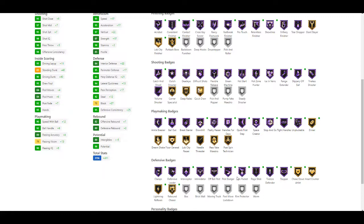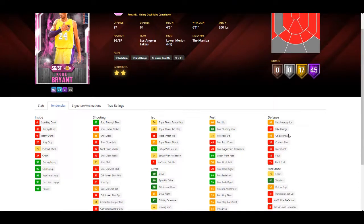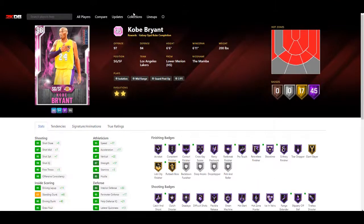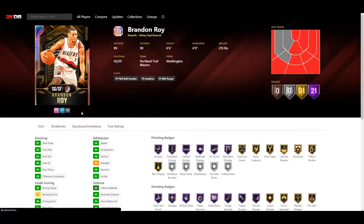He still has a 54 on box out tendency which is not good whatsoever, but it is what it is. Signatures - he has the base triple style, he doesn't have the pro weight moving behind the back, so Kobe's not the best dribbler. Overall, Kobe is a solid update but I don't think it's the best one - he's basically a worse version of the existing Opal, and that Opal isn't that great either. He's good but not great. Next we have Brandon Roy, who gets an evolution.